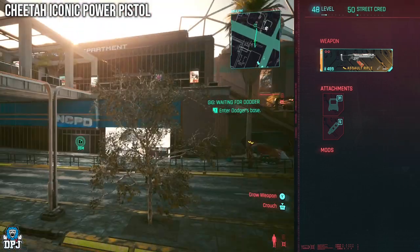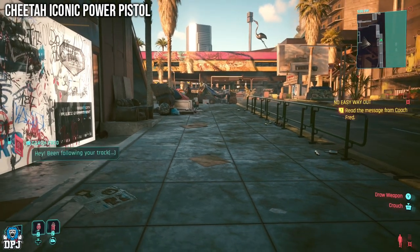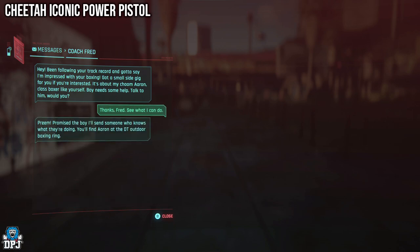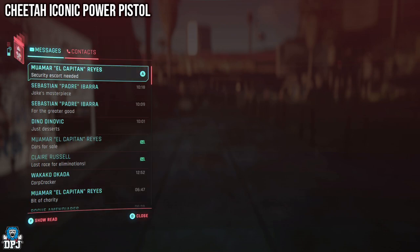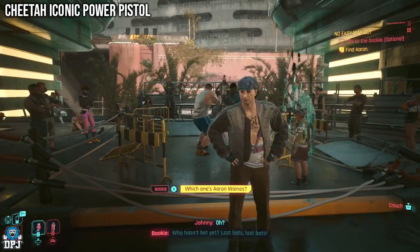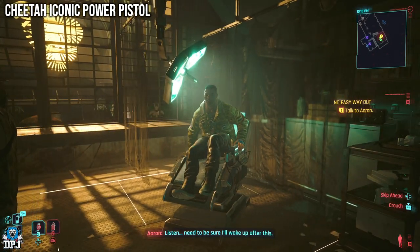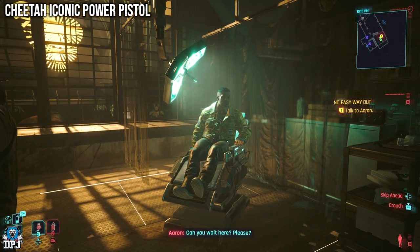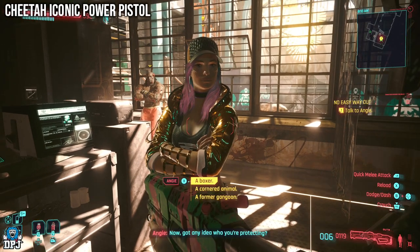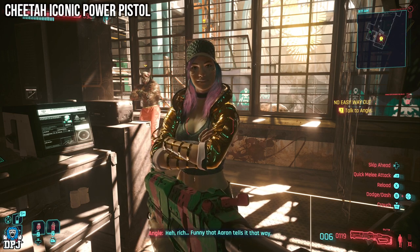This one is obtained at the end of a side mission called No Easy Way Out. It triggered at random for me while I was running around doing gigs — I was actually halfway through my third gig of the Phantom Liberty DLC when I got a message from Fred, whose friend Aaron needs some help. As you progress this mission, you seek out a ripper doc who is the only person Aaron will accept to help remove a chip in his head, but it isn't that straightforward. Upon getting to the doc and him getting to work, you are interrupted by two guys who are seemingly against Aaron getting the procedure done. When you take out both of these enemies — more specifically Angie — she has this iconic weapon on her body. Do what you gotta do to get this weapon.